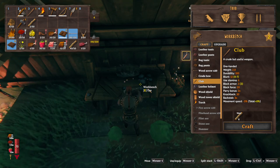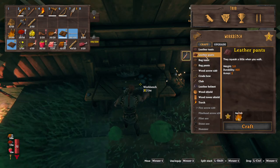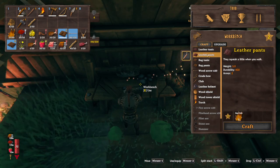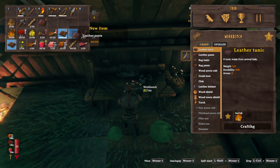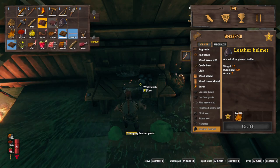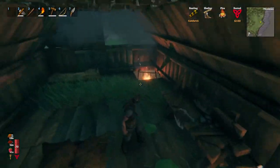Now I can build stuff from in here — I think that's a good idea. I was told that I should not improve my rag tunic and rag pants. I should instead be making leather pants and a leather tunic. They squeak a little when you walk — very nice. I should also make a wooden shield. Let's make the leather pants and leather tunic first. Can I make the helmet also? Awesome — that's fantastic! Oh, I'm excited. Looking good — looking very good.